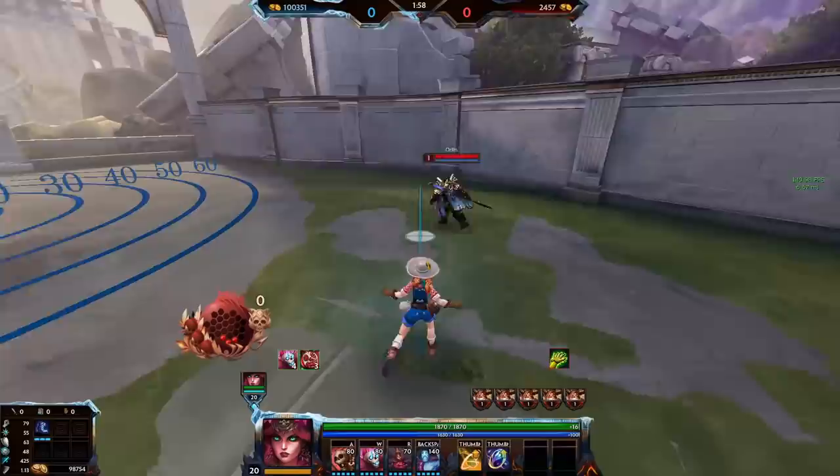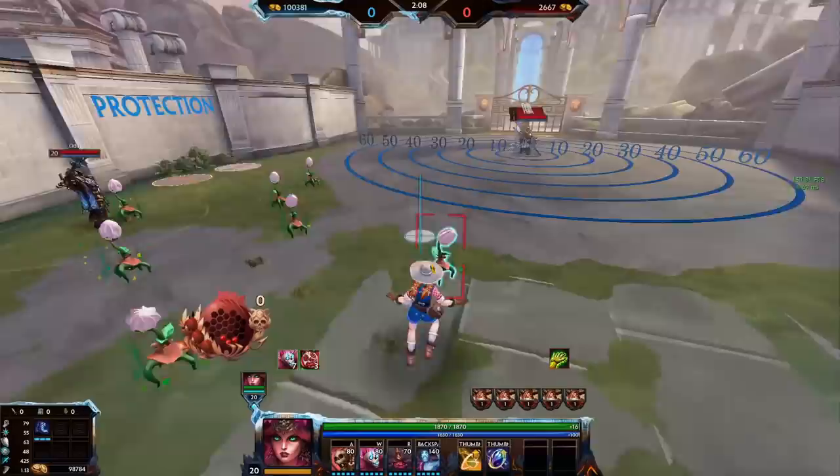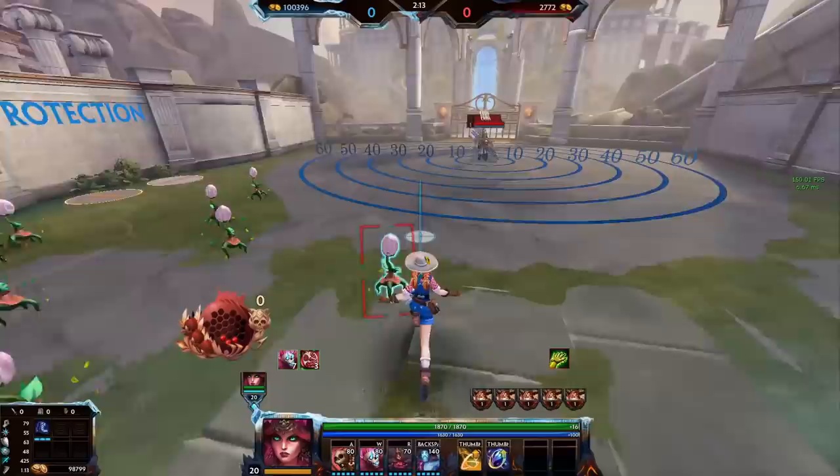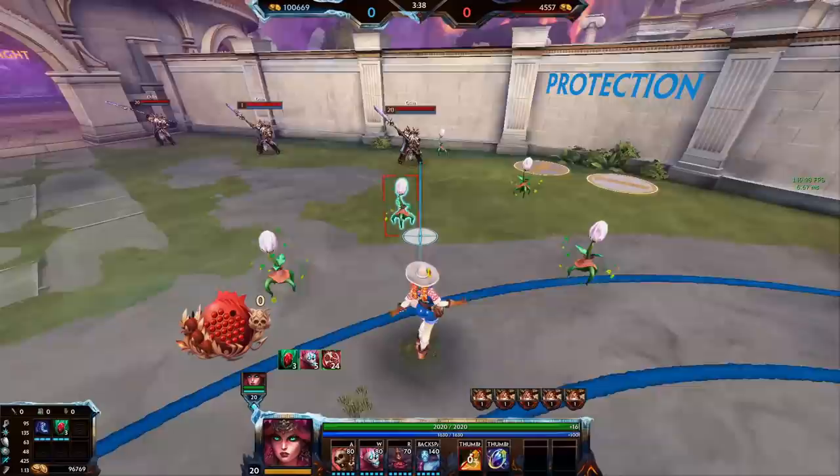The first thing we have here is a little bit of an interesting bug. If I use my tube, look where the damaging part lands and then look where the plants land. This is a jungle practice bug so this will not happen in an actual game as far as we know, since there is no delay in jungle practice but there is a little bit of delay in actual games. It's funny anyways because you can kind of place them around you.